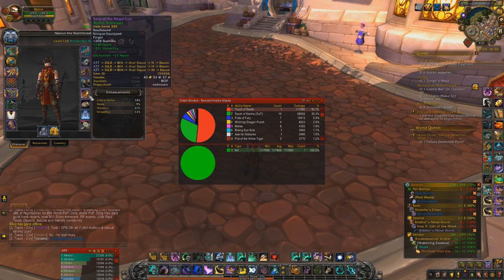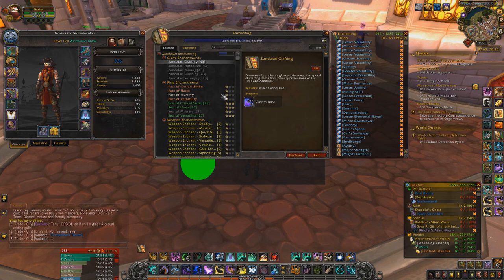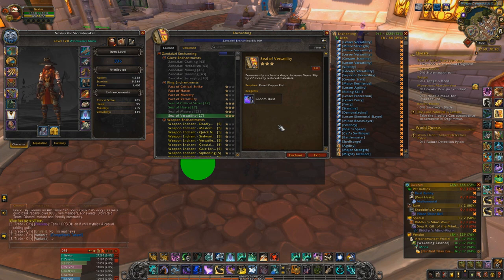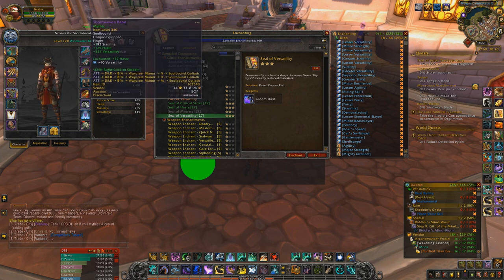I do have some Haste enchants on, but that's not because I'm enchanting wrong — I was leveling Enchanting. You want to actually enchant Versatility. Haste was green and Versatility wasn't available at the time I enchanted. So I would easily replace it now, but I'm too cheap since I'm not going to get a level off it. If I get raid or Mythic Plus items at a higher item level, then I will enchant them. But you want to enchant Versatility.